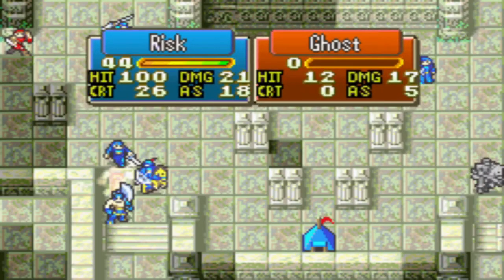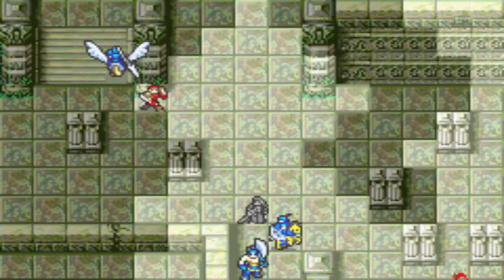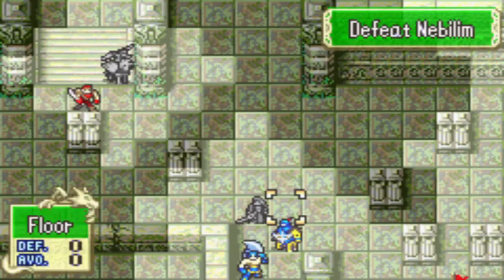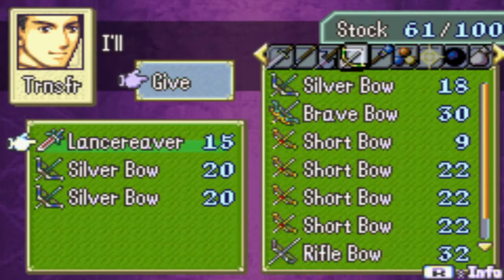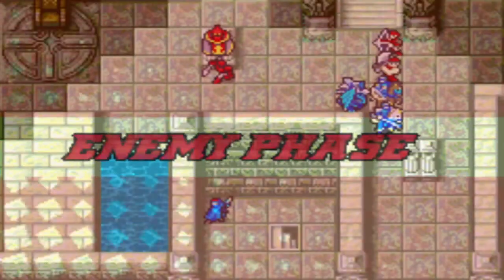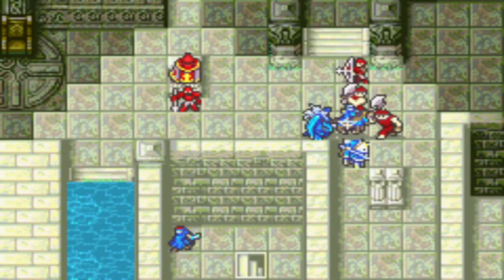Russell kills another fighter — he's mainly working on getting a tiny bit of sword rank. Alex moves over and one-shots another ghost with a Javelin. Haas dumps his stuff in the convoy. There are two chests: one contains what I believe is an Eclipse tome, and the other is a Torch. Neither are necessary, and we can't even get either of them.